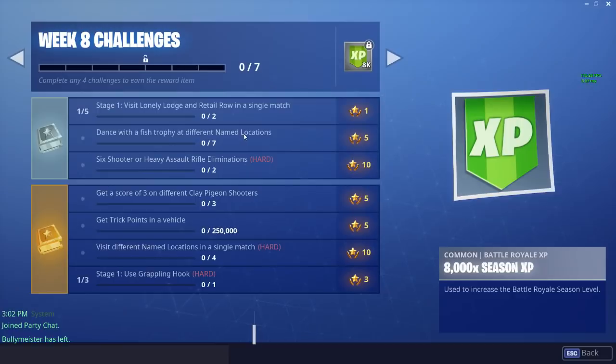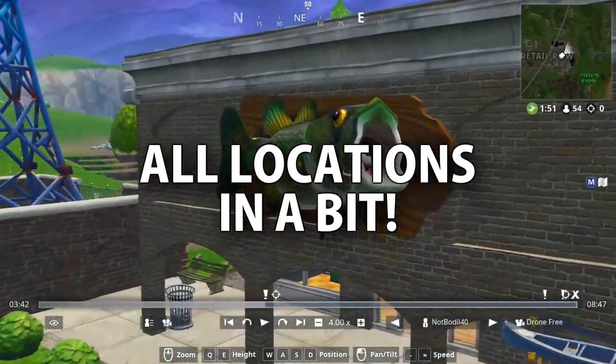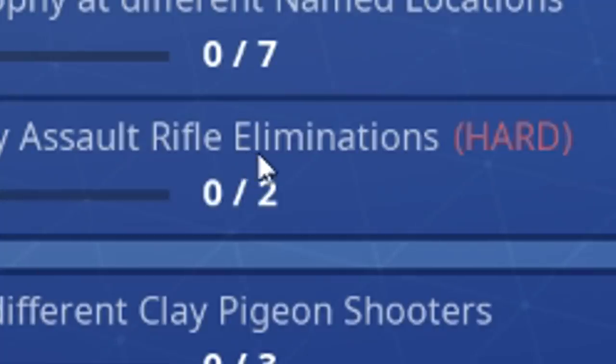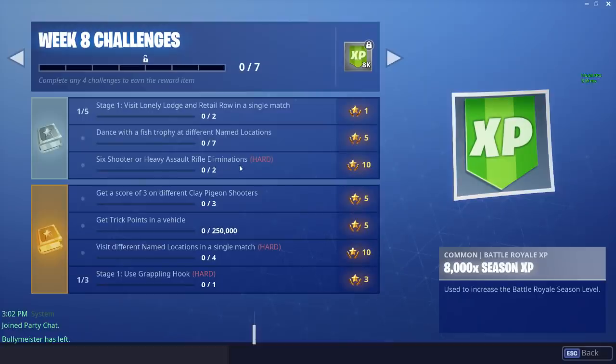You need to dance in front of seven fish trophies at different named locations. Third challenge is six-shooter or heavy assault rifle eliminations. The heavy assault rifle is basically the AK-47 they just added to the game — it starts from rare (the blue one) but I get it almost every game. It's really powerful, so just aim for the head. The six-shooter is the revolver pistol and can be tricky, but you can do it with the heavy assault rifle easily.